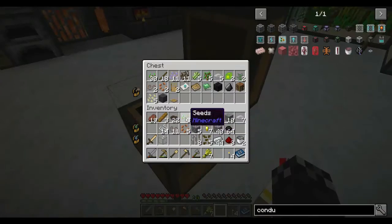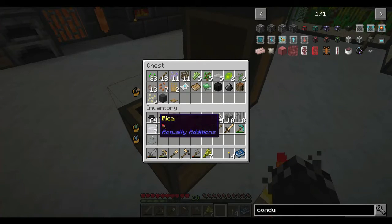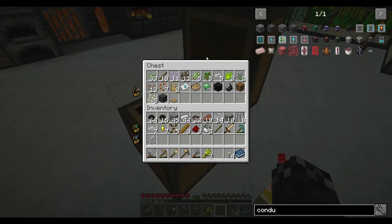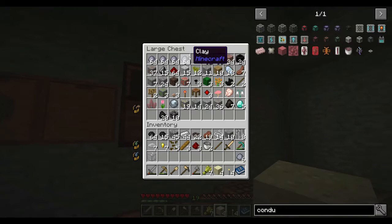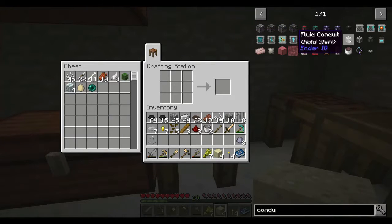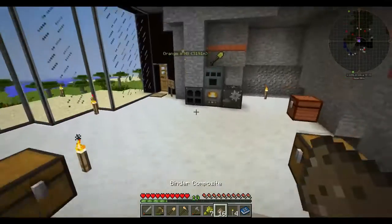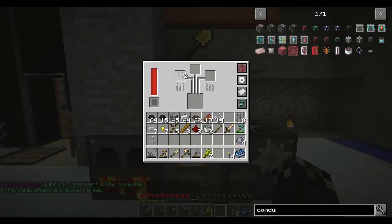Got some canola seeds, some canola. Let's get some conduit binder — we need two sand, five gravel. Should get two lots, excellent. I'll throw that in here, put that cooking up. That's our two glass, let's put them back in.